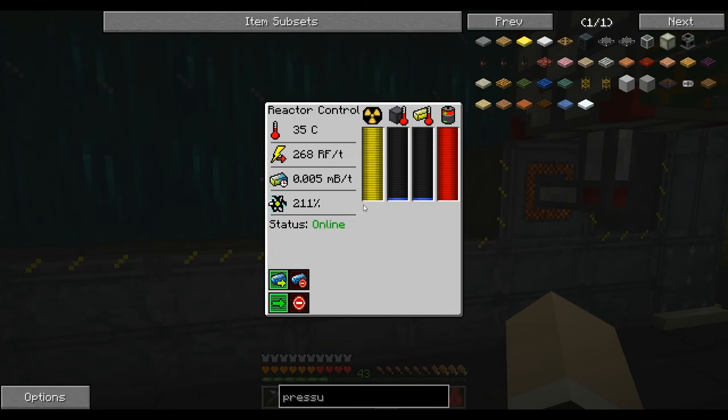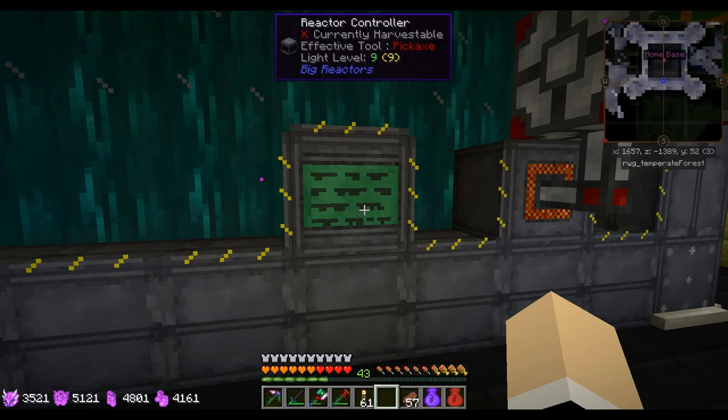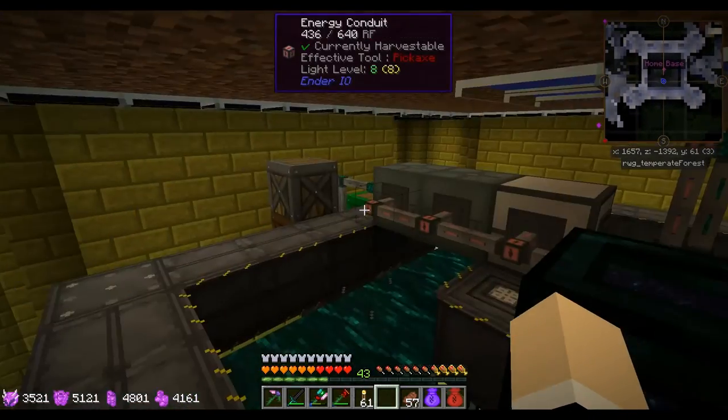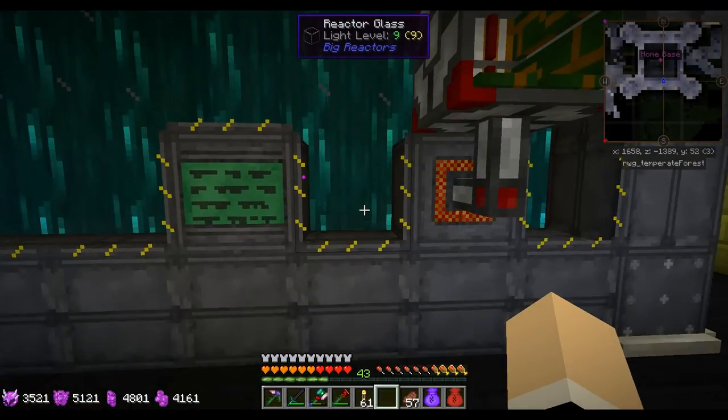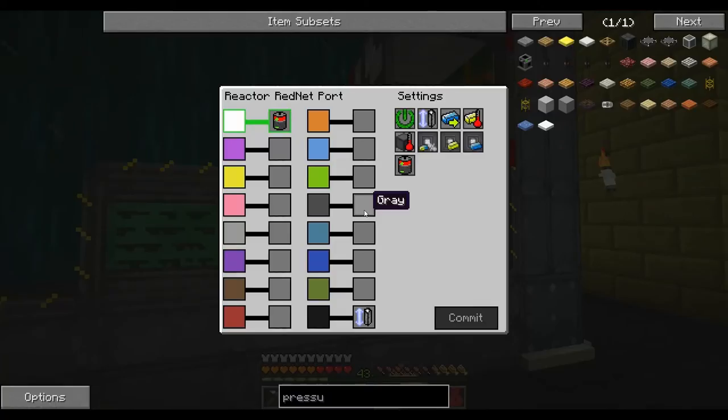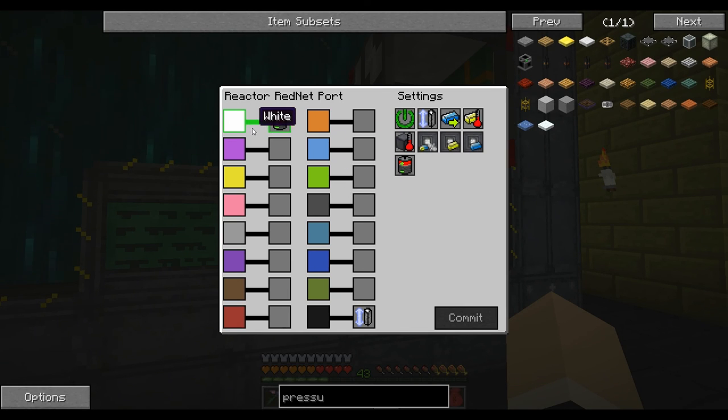The only machines running are the ones upstairs that I showed you, so it's really not using very much power. I have the Redstone Controller set up — you can use whatever two colors you want. The white one is set up for power and the black one is set up for the fuel rods.